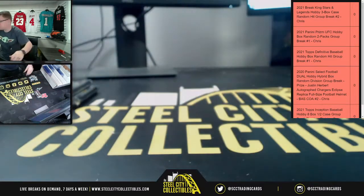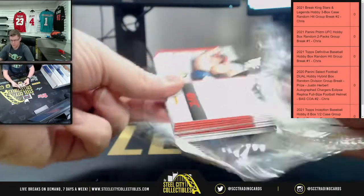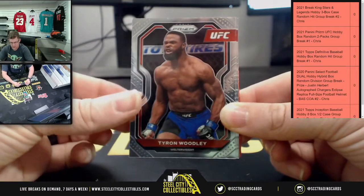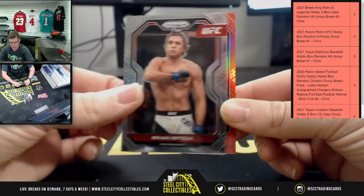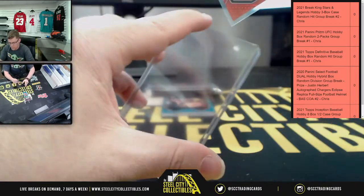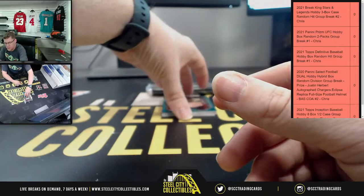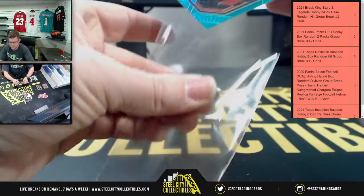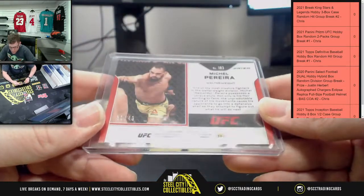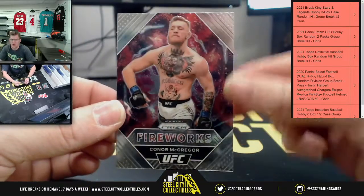Last two packs, empty box. First up: Francis, McKenzie, Tyrone Woodley, Demian, Brian Ortega, Prism Sterling — that's gonna be 151 of 275. More prism this time, Michael on the Ricky prism. Michelle, 31 of 49. And then — a name I definitely recognize — good old Conor McGregor with the Fireworks.